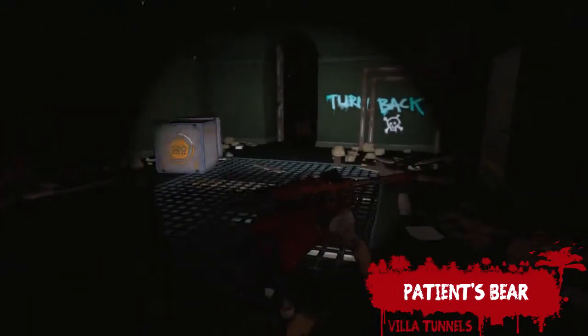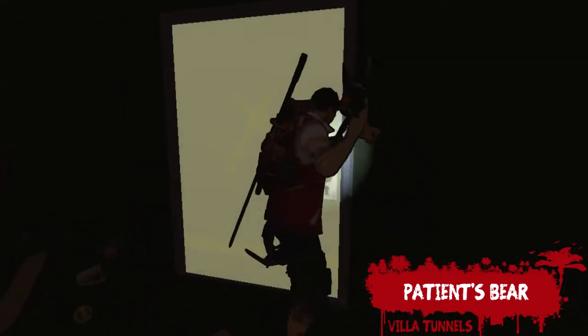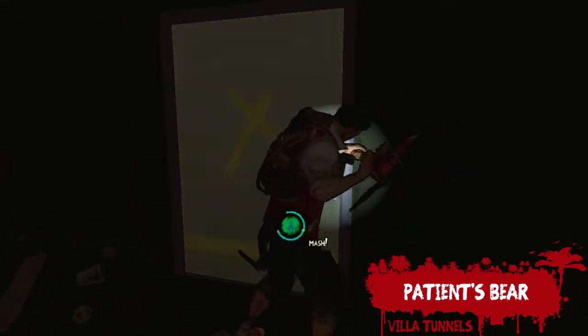After that, head back through the tunnels that lead to the villa until you find this barricaded door. Once you break into this barricaded door with the lever axe, you will find the Patient's Bear.